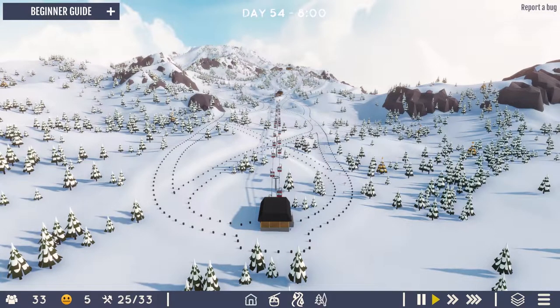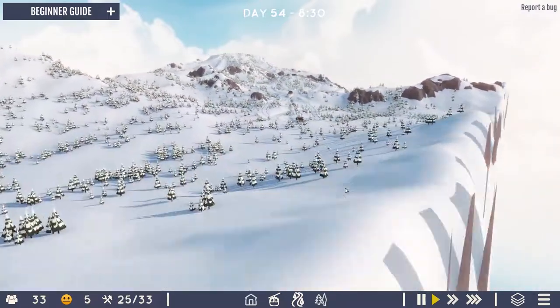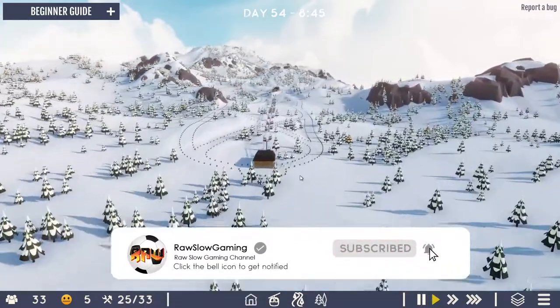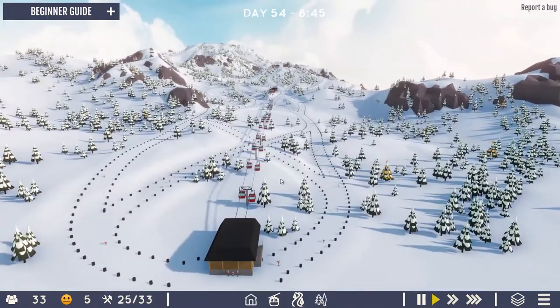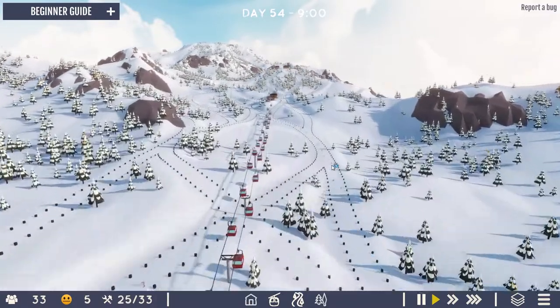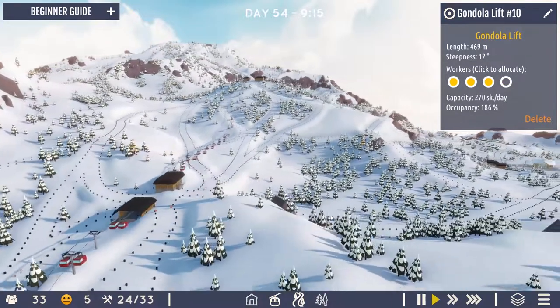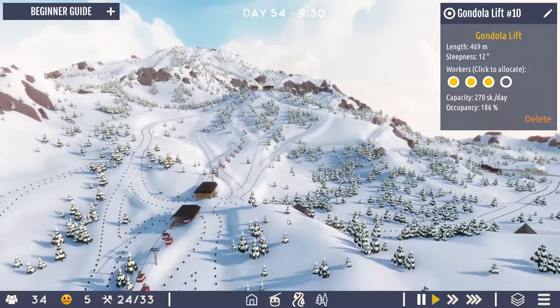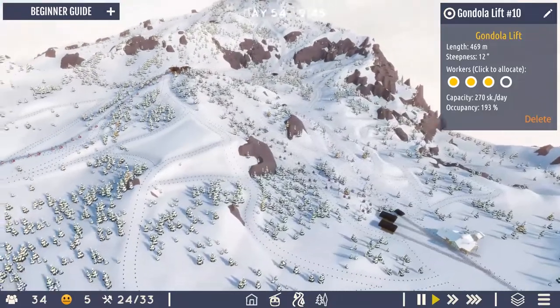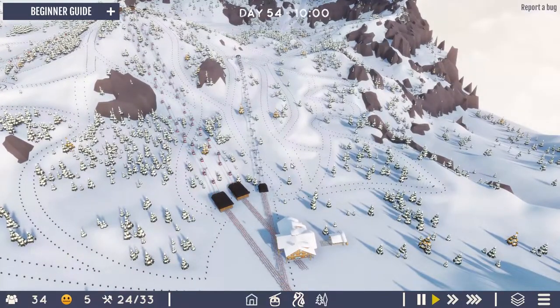Hello and welcome back to lovely Snowtopia here on DrawSlow Gaming. We're continuing on where we picked off last time, at the bottom of the valley — or not really, but that might be something we aim at today. We are at capacity, so I think we can get away with lifting off at least one in personnel. We may be having personnel issues, so that's the reasoning behind that.